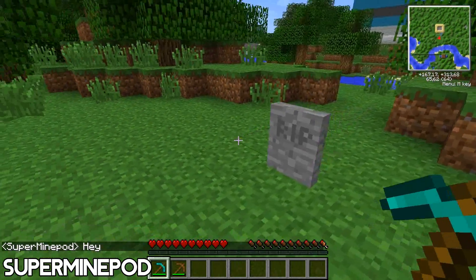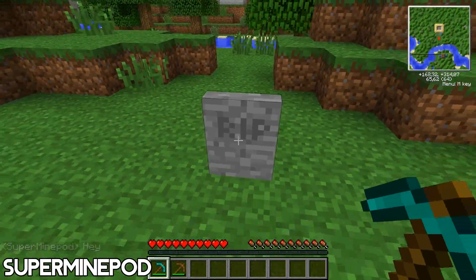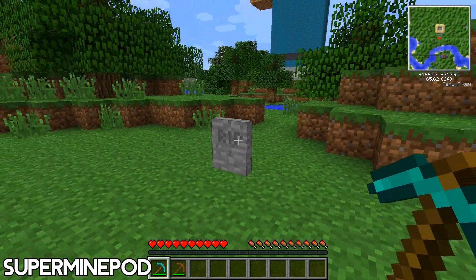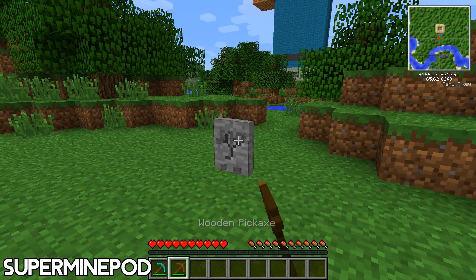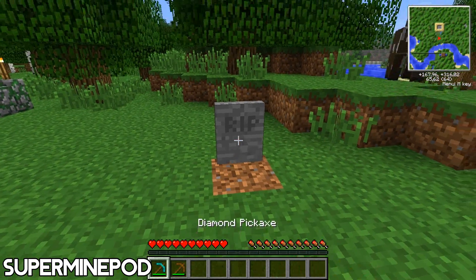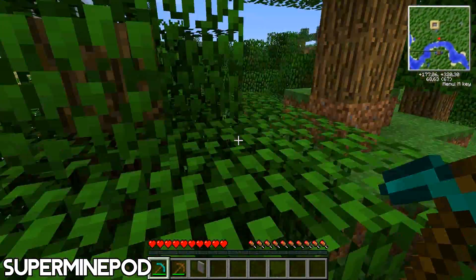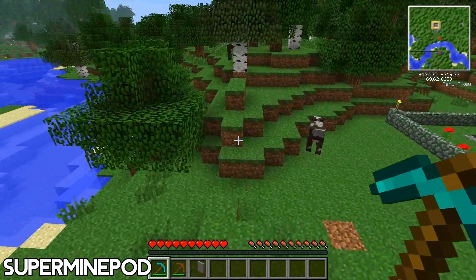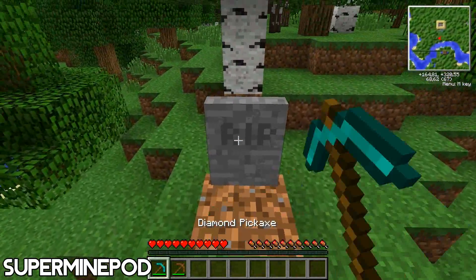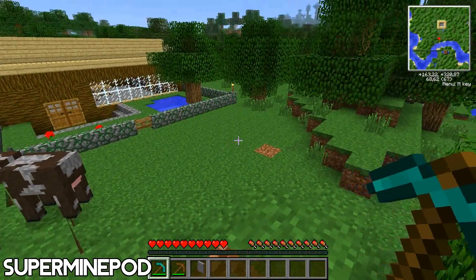Now let's go back to the mod. So when you die, this gravestone will be there and it will show that someone died over here. You can mine it back with your wooden pickaxe — I'm going to show you it will work — and of course also with diamond and other ones. Diamond is faster and wooden is a bit slower, as usual.